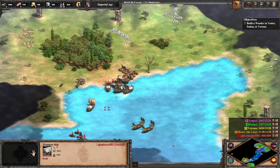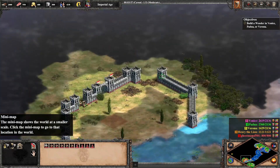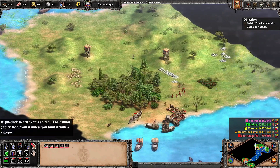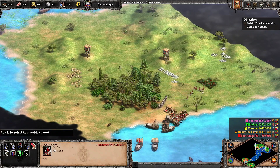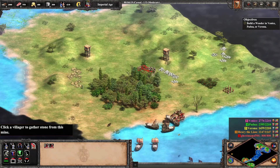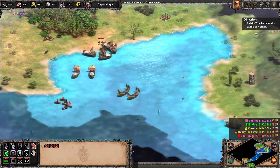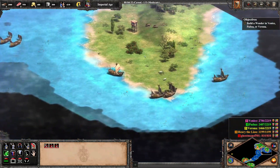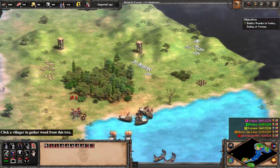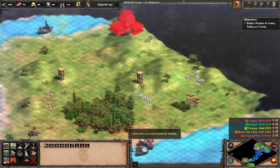We got more civilians — very nice. So we have the five civilians we were able to keep. We have some light cavalry and three knights. This will be fine. Looks like they have no access to our land, so we can keep this area safe. You boys, get over here. Let's start to build our new town center.